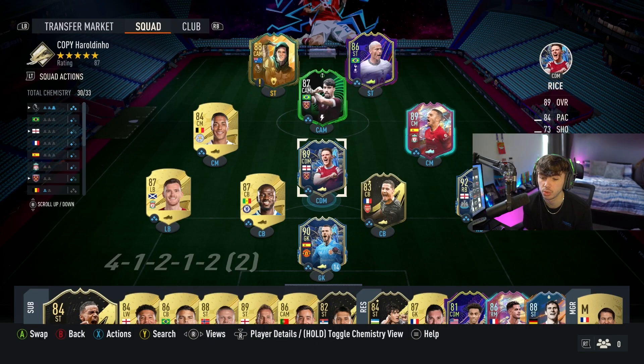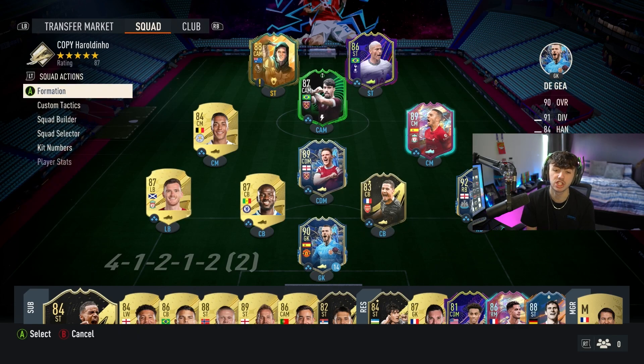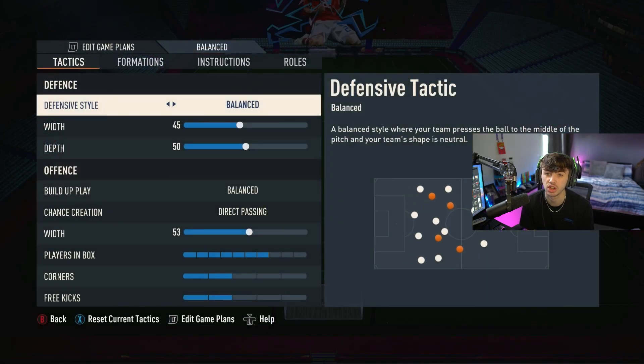As you can see, I'm using the 4-1-2-1-2 formation with the two center midfielders rather than the left mid and right mid. I prefer this because the left and right mids drift out too much. The two center mids really solidify that midfield. I've got a Premier League team set up for objectives, but these custom tactics are the same ones I use on my main squad.